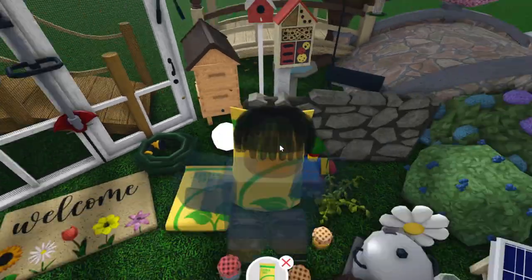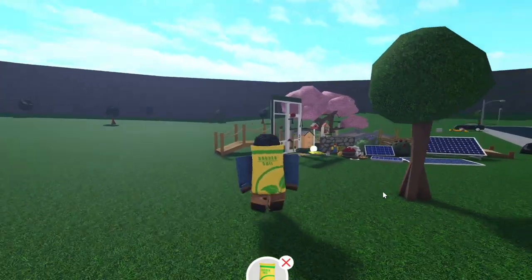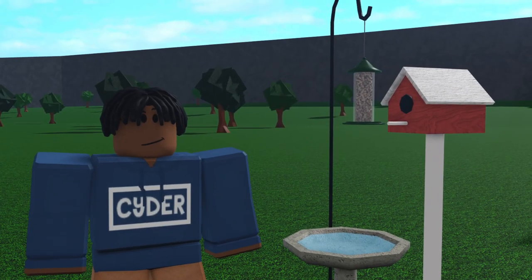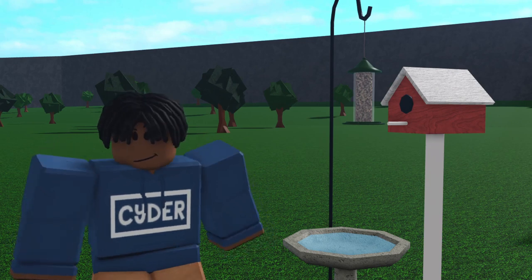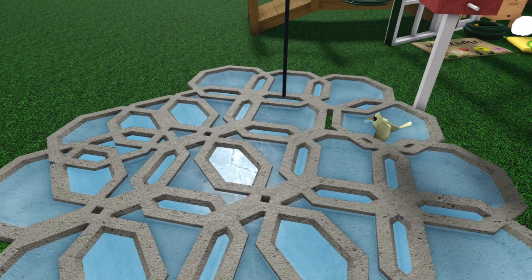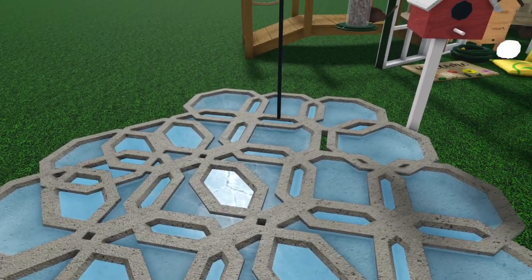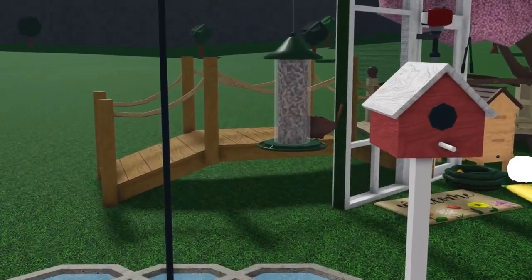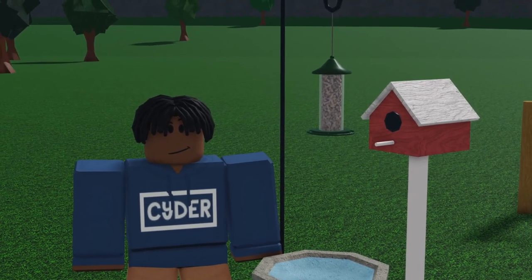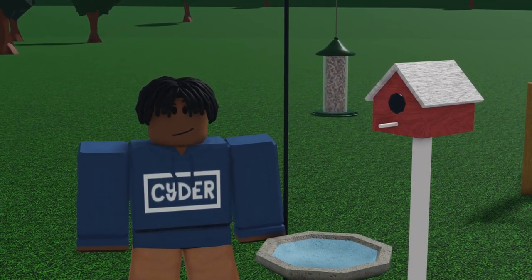So we all know that they added bags of garden soil, but if you didn't know, you can click on them and click take, and you can pretty much just carry them around. You can't dump the dirt out or anything, but you can carry them around and role play with them. If you didn't know, when birds come to your birdbath, birdhouse, or bird feeder, they actually make noises. Birds also allegedly mostly come out from 9 to 11 a.m. in-game, so I would definitely recommend checking those times if you want to find birds.